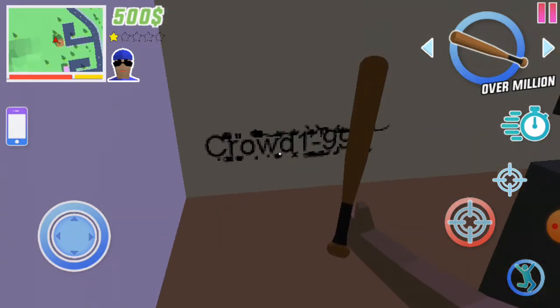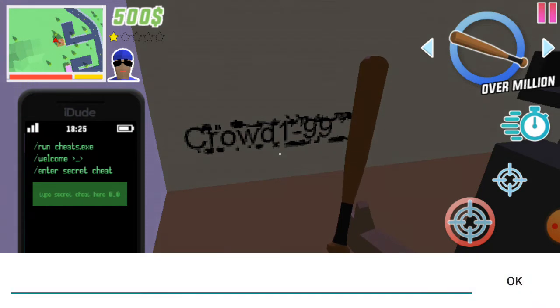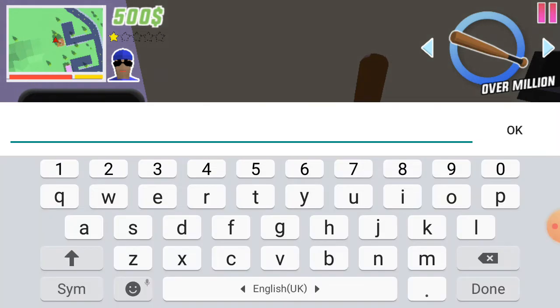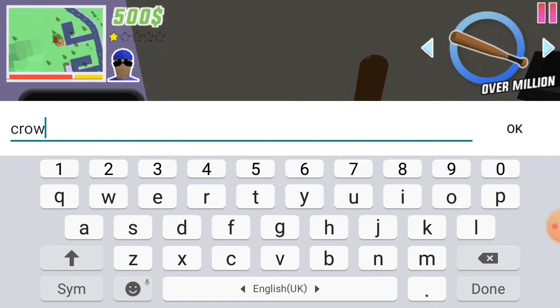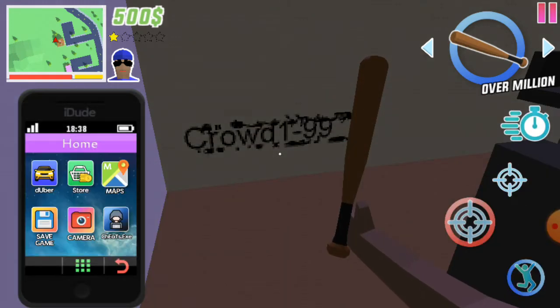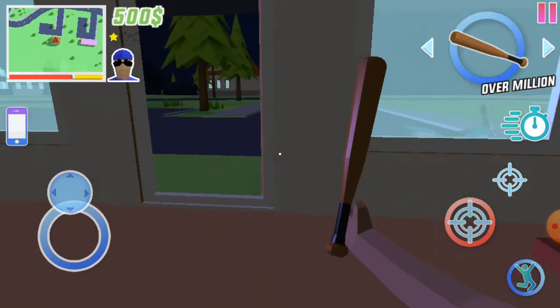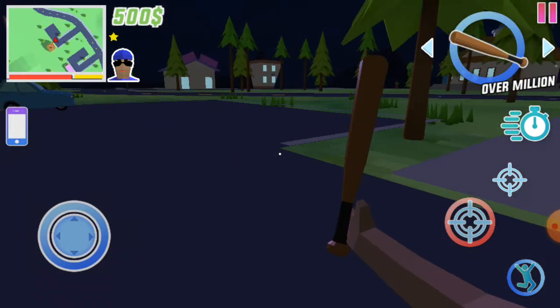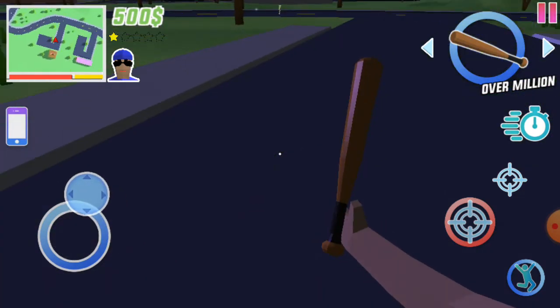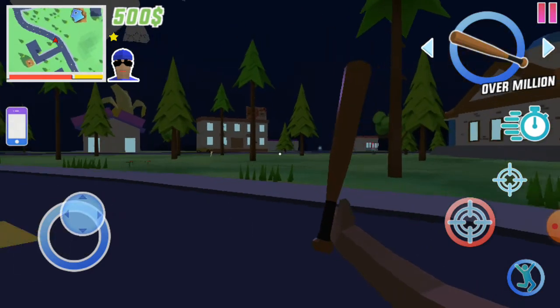Let's go to cheats and just type 'crowd 99'. As I hit OK — cheat activated! Did you see that? There was 'cheat activated', and then after a few seconds I saw a lot of people coming from all directions.